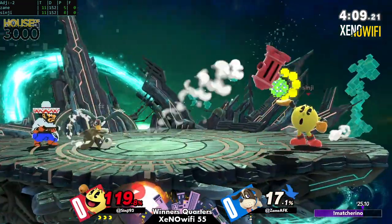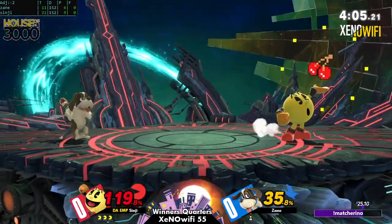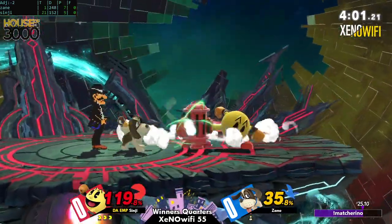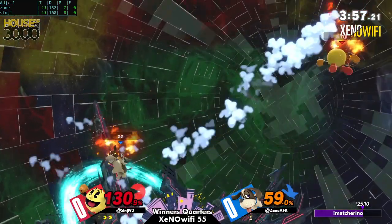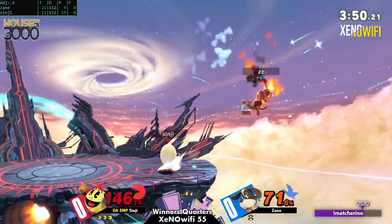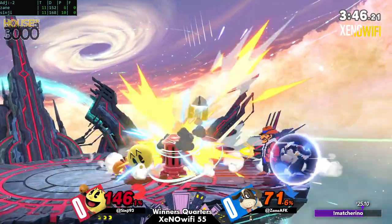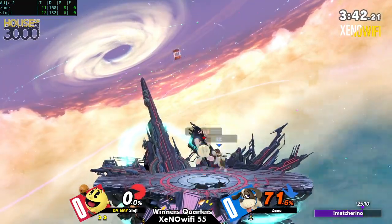Honestly, Zane is going to have to do a lot to even this up. They have the work cut out for them for sure. They don't have too much time. It's gonna be a heck of a ride. Plenty of use of can coming out right now, but the get-up attack just in time. It's 71 already. Pac-Man putting on the damage and Sinji finally losing that first stock.